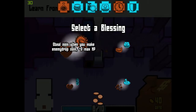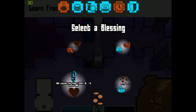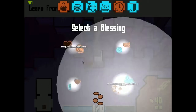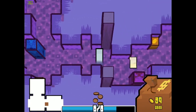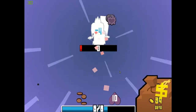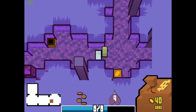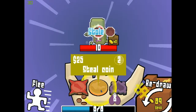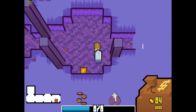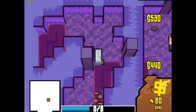Steal coin when you make enemy drop coin — nope. Chest, give me more loot — nope. Redraw quicker for less heal — kinda wanna take that. Healing minus 20, but I take 20 less damage, so I think it'll work. We'll see. Poison might screw me over though. I gotta run. Poison would've killed me. I might have to run here as well — I'm not gonna let the poison kill me. I think that was the right thing to do.